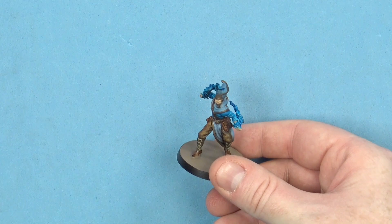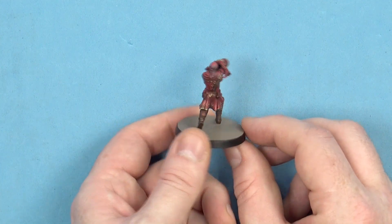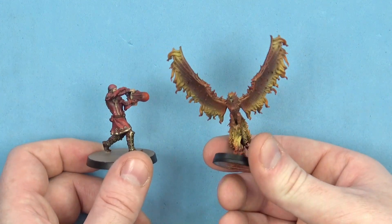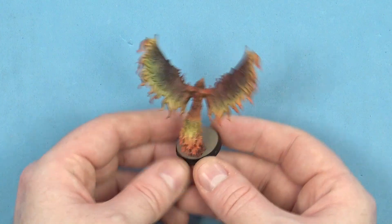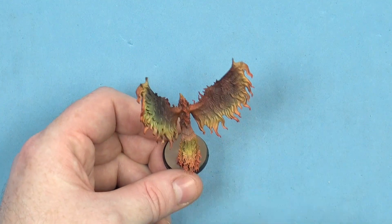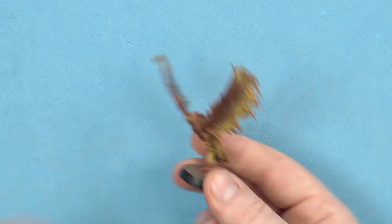A terrific set of figures, and then everybody's favorite - Babak. The reason Babak is everybody's favorite is not just because he's a bit fiery, it's also because he has the option to summon a phoenix - double the trouble for the forces of darkness. Again, the detailing is stunning on these - nice detail on the wings and then the flames breathing out. Beautiful, beautiful figure.